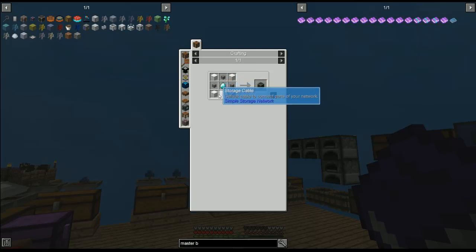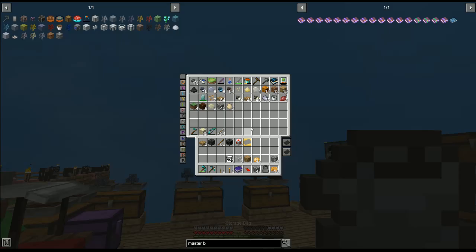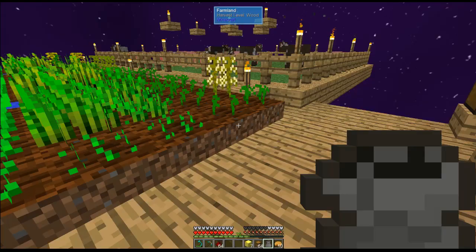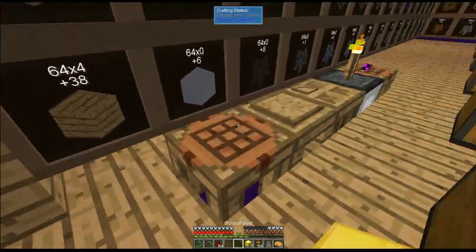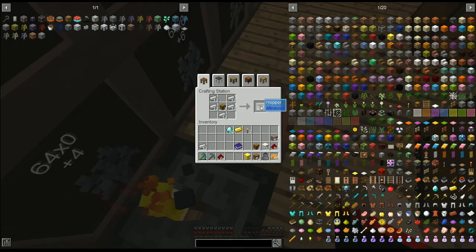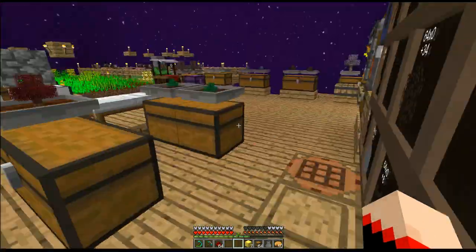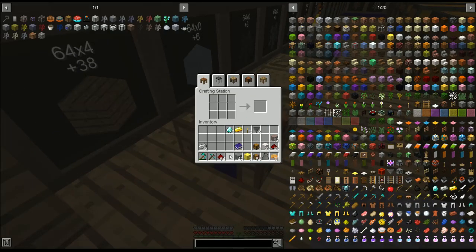I went to the Nether and got a whole bunch of quartz, so let me grab all the pieces and get this all set up. Okay, I think we have what we need. I don't know how many hoppers but I'm sure we'll use them for bonsais. We're gonna make these first — yep, that's right, stone is cooking. Tada! We're gonna need a bunch of these.